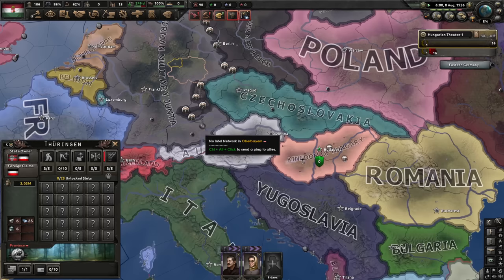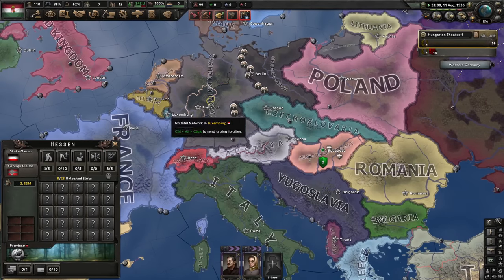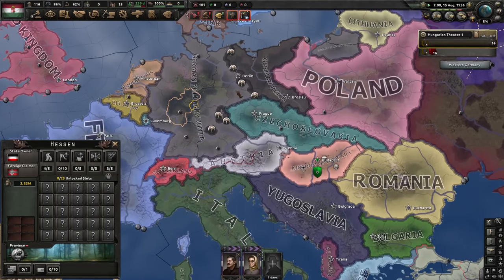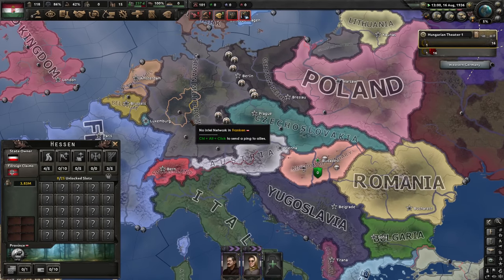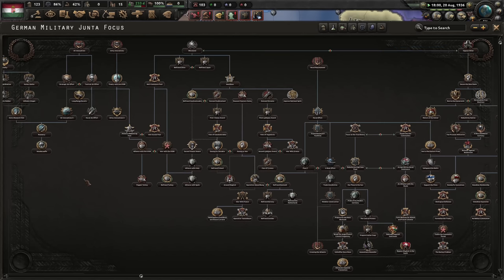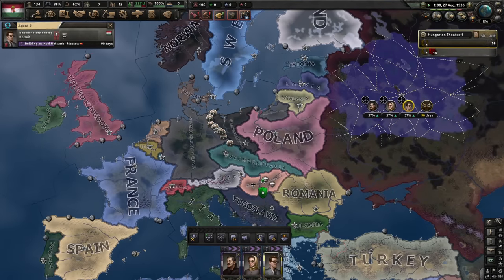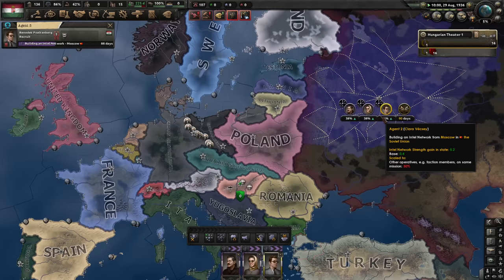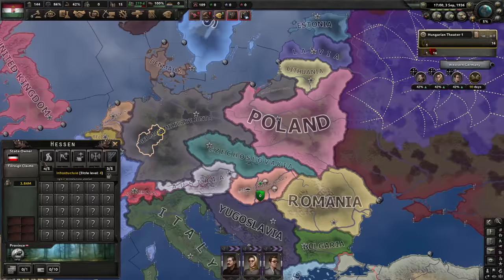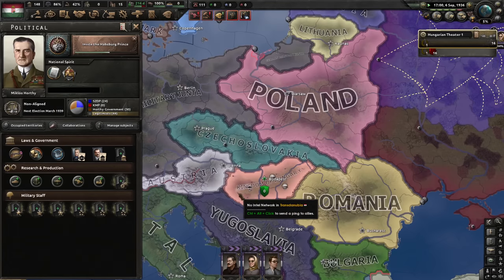The more I think about it, the more it seems proper to align myself with Germany. If they go democratic they will be in opposition to the Soviet Union, and if they go with the Kaiser, well then our interests align naturally. Third operative - everybody in Moscow. Spying on the Soviets is difficult, they have very good counterintelligence, but we're starting early so maybe it'll be fine. The German military junta has annexed Germany - let's see how that develops. Agent captured - I did tell you it's dangerous.